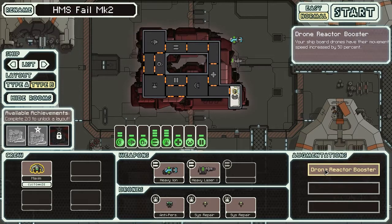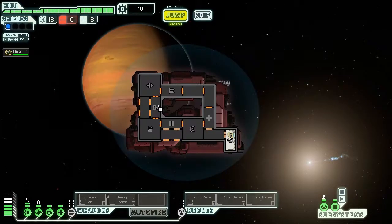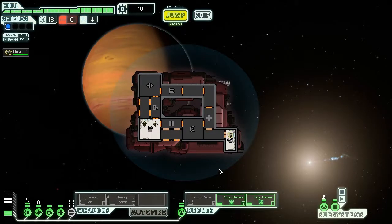So what's this Drone React thing? Your shipboard drones have their movement speed increased by 50%. Cool. I don't think I've actually ever played as this before. Now as you can see this ship doesn't come equipped with any type of surveillance or monitoring station, so you can't even see inside your own ship.